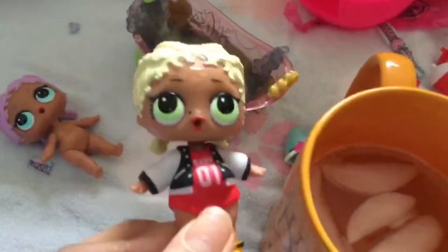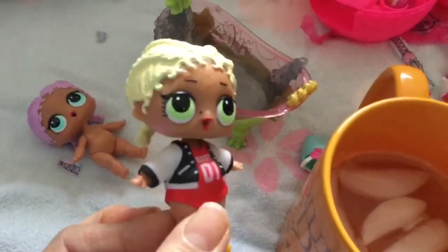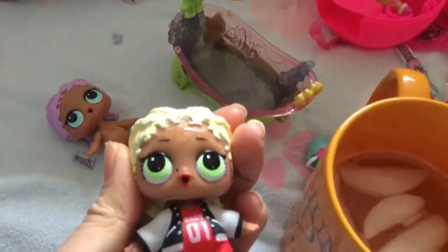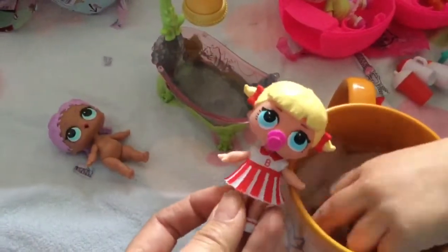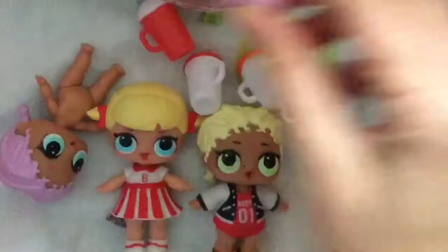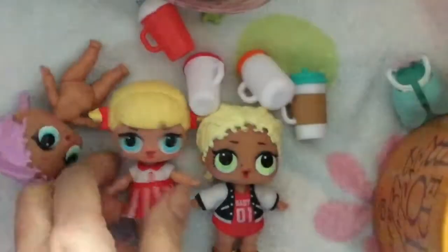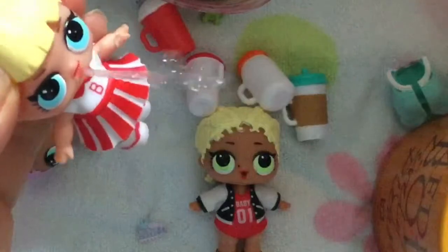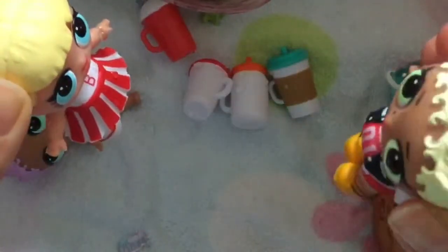That color change did not happen with MC Swag — so she probably pees, cries, or spits. Let's feed her a little bit of water and see what she does. I think little Sis Swing is in my water. We're going to try to see if the little Cheer Captain does anything — she doesn't color change either. So let's fill this up with water and feed our little Cheer Captain some water and see what she does. Oh my gosh, she spits! She spit at me! Don't spit at me!